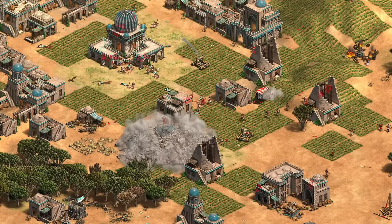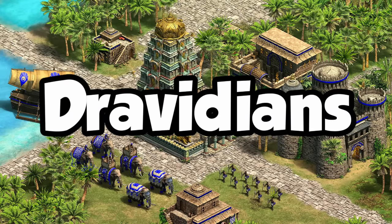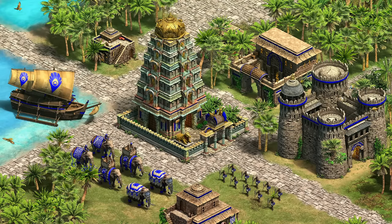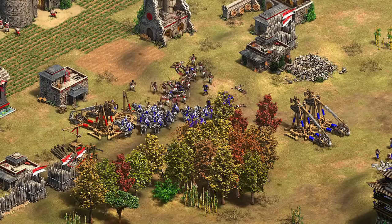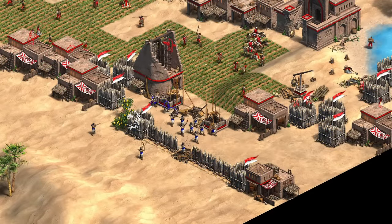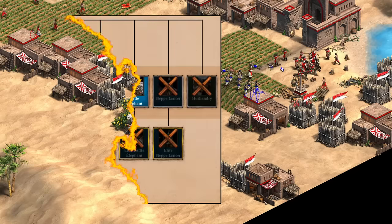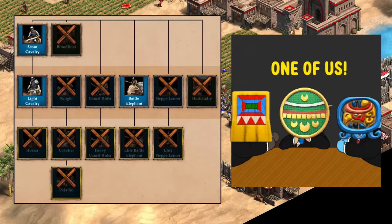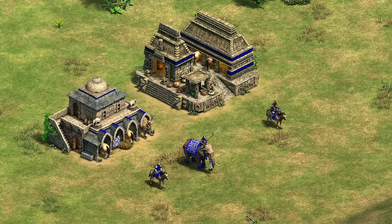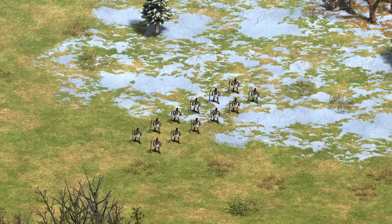In this civ overview we're going to be taking a look at the infantry and naval Indian civilization, the Dravidians. There are already a handful of civilizations with a focus on the combo of infantry and navy, including Vikings, Malay, and Japanese, and much like those civilizations, Dravidians also have pretty decent archers. Their stable tech tree is pretty horrific - they have a great feudal age, fall apart a bit in castle age, and finally emerge with an absolutely insane unit in imperial.